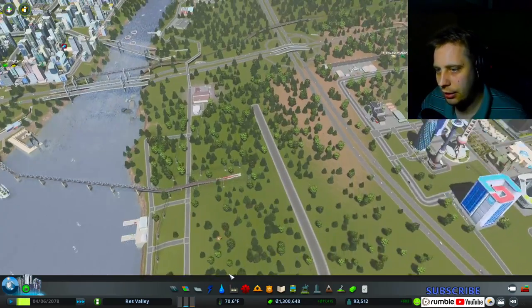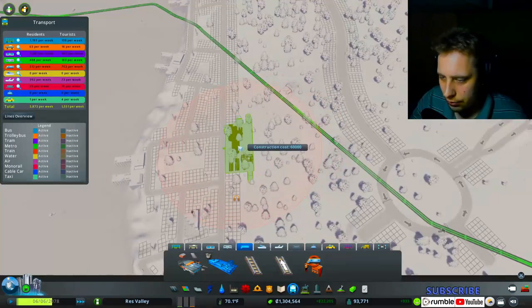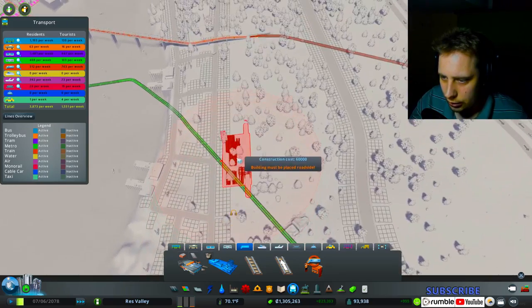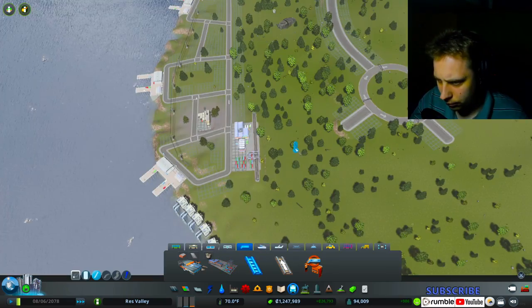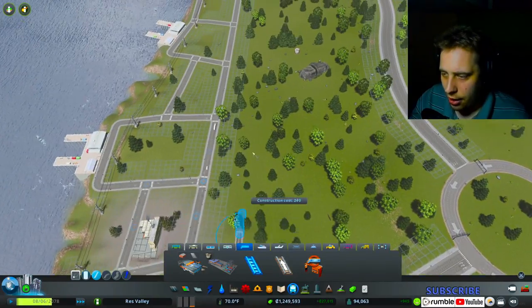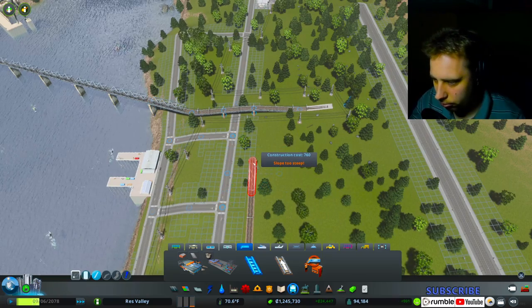I'm not 100% sure how to do that yet, but hopefully I'll figure it out. We have the cargo train — we're going to put the cargo train way down here, and we're going to then try and add a train going this way, and hopefully it'll just hook up to there.